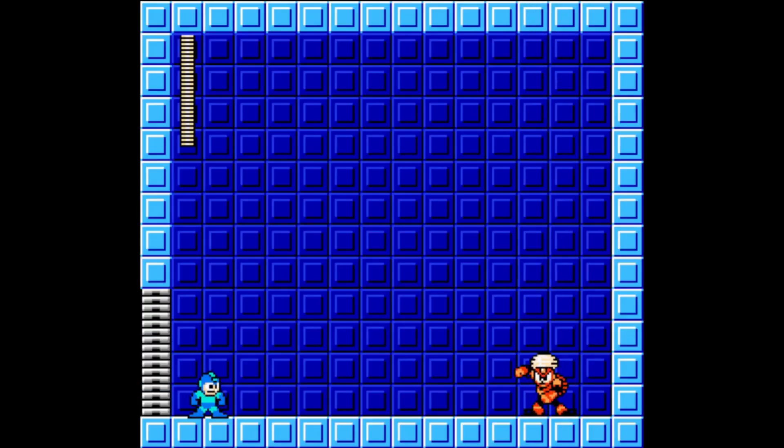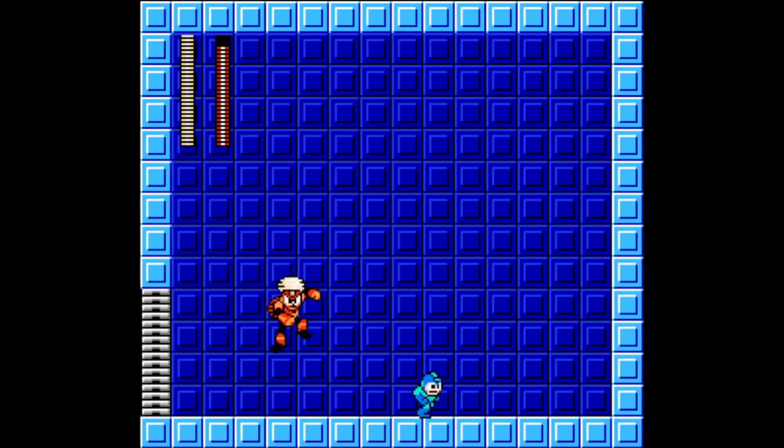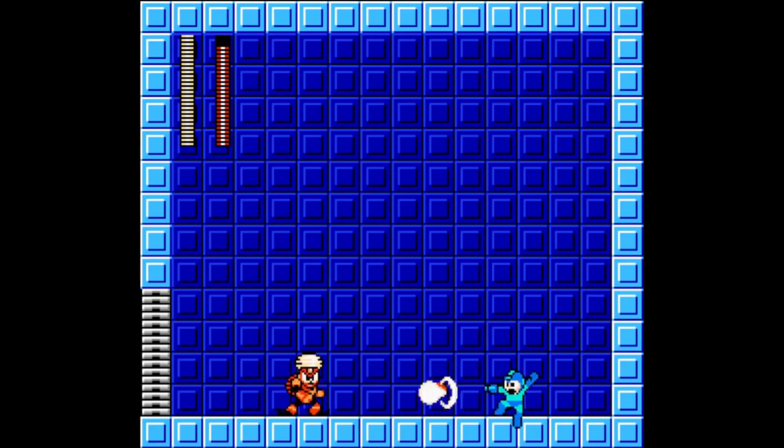For no damage loops against Flame Man, just try to stay away from him. He'll always try to jump near you, so be mindful of your spacing. Also, anytime that you're in an arena where there's oil, he can ignite the oil which will one-hit KO you.